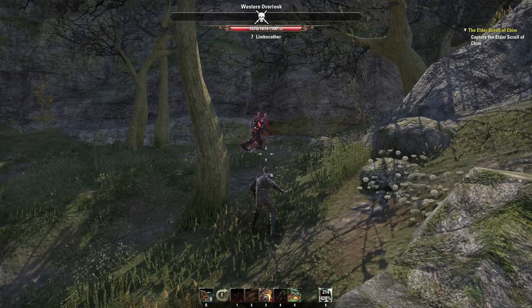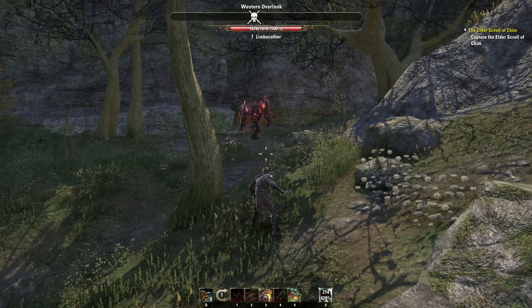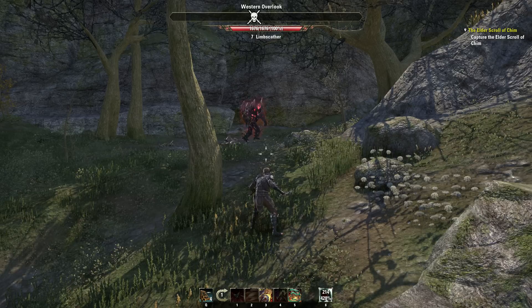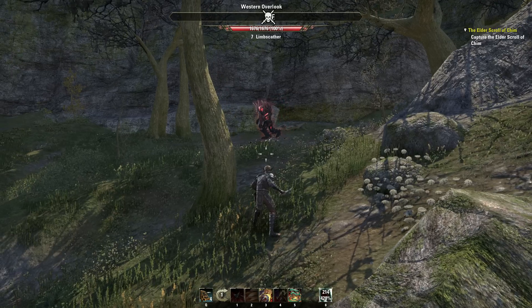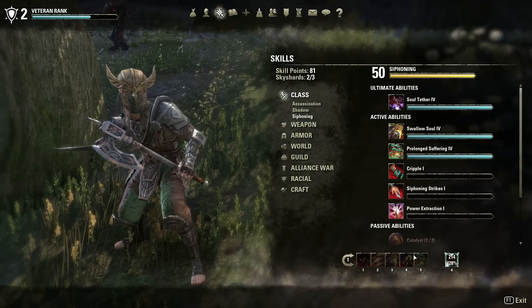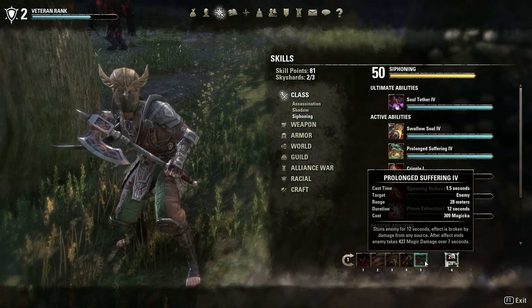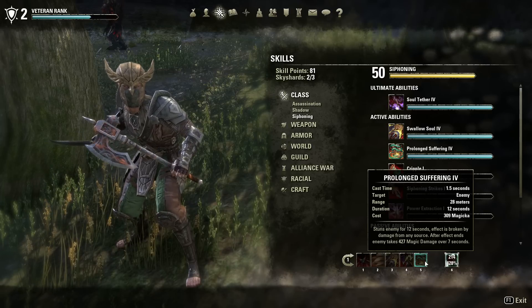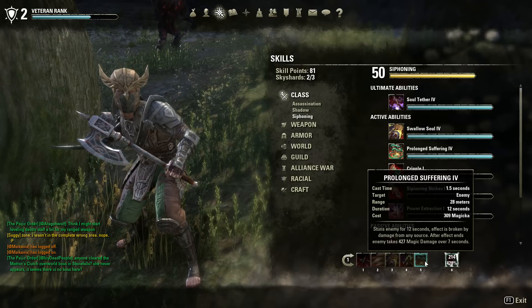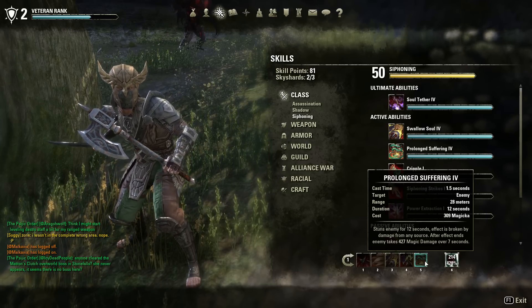There's a Nightblade ability that used to be more powerful — they've brought it down a good bit now, added in some diminishing returns — but it can still really save your neck against a harder named mob. This ability is the second ability in the siphoning skill line called Prolonged Suffering, or at least it morphs to Prolonged Suffering. Here it is in its morph form, with a cast time of 1.5 seconds.